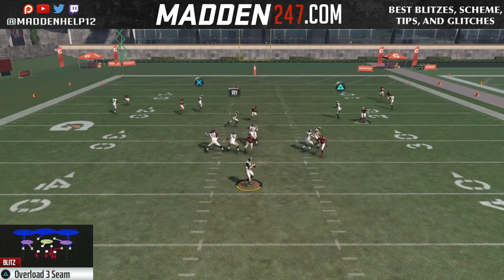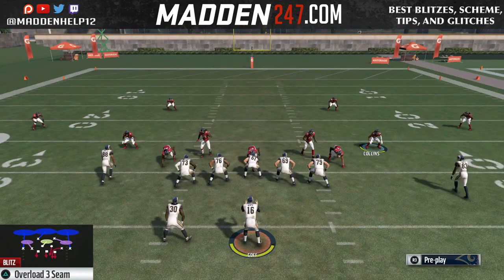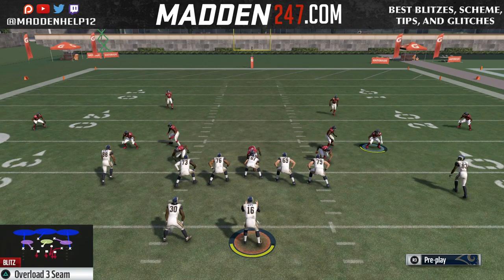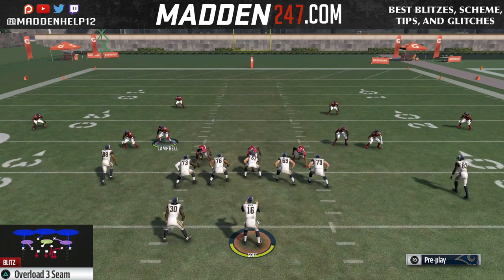The two optional things are: put the cornerback in a hard flat, man him up, or you can leave him blitzing — those are your two options. But you only need the four guys rushing to get this quick, really hard-to-block B gap blitz from the linebacker.